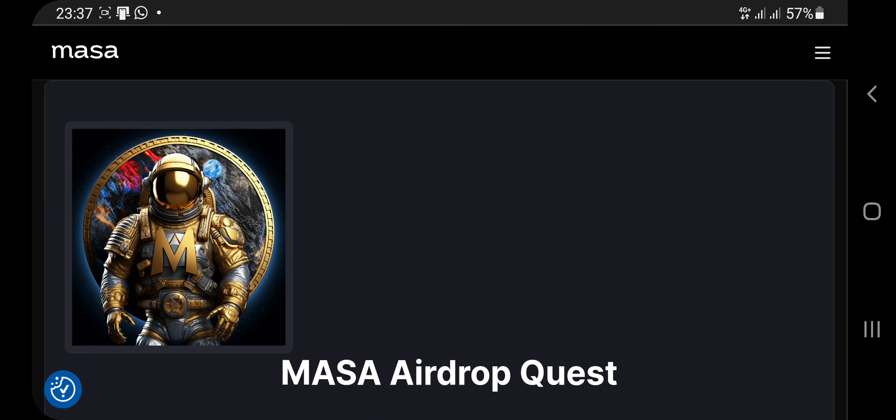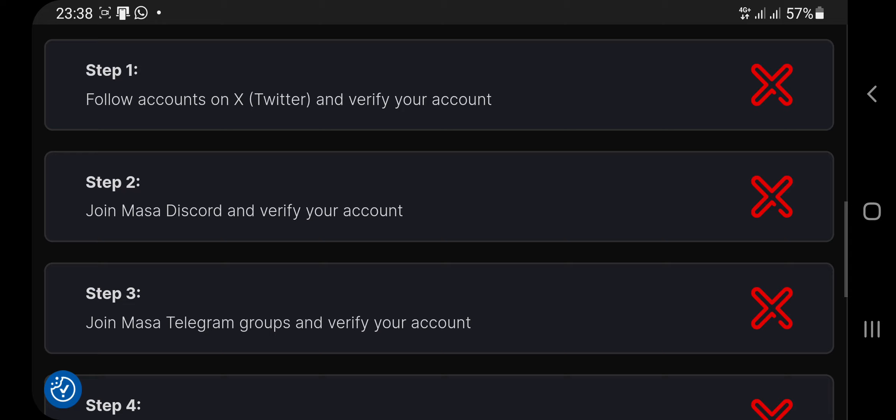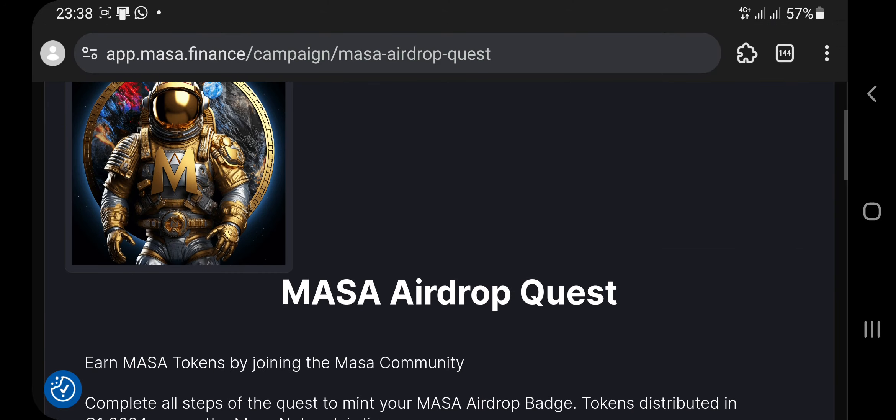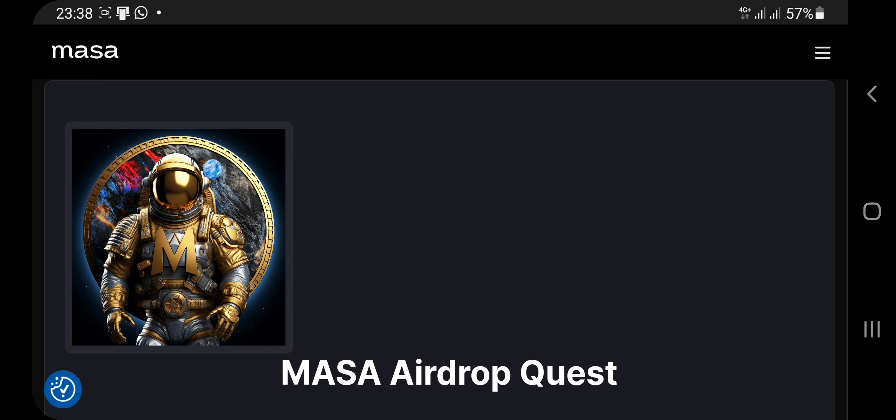Welcome to Crypto Match Up. In this video I want to show you how you can complete the Master airdrop quest. This is an urgent airdrop that you should not be missing out on. I'm going to show you how you can mint the NFT by completing Dig Stars and qualify for their token claim. This is the second airdrop — we missed the first one — and I will do a step-by-step guide on how to complete the quest and mint the SBT NFT.